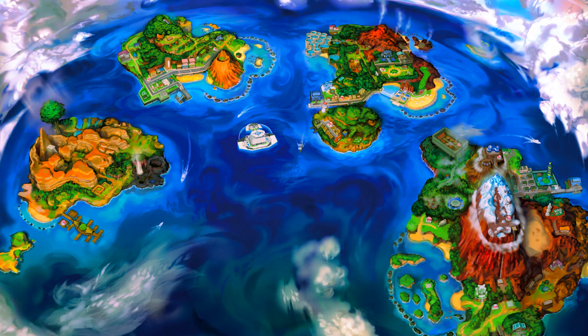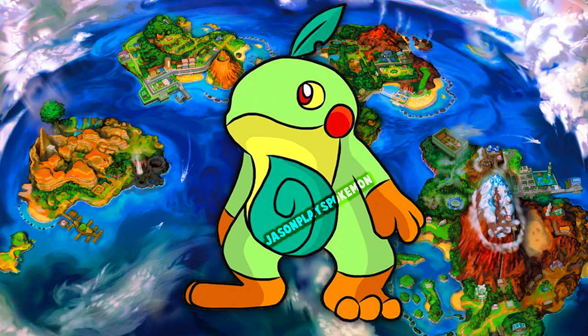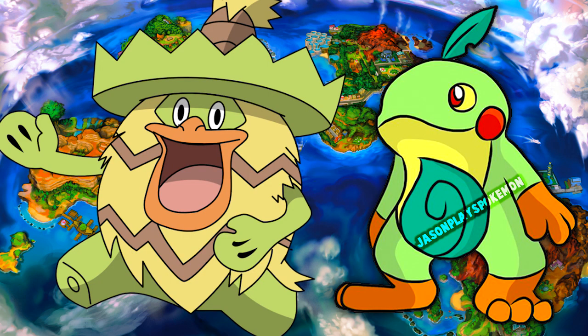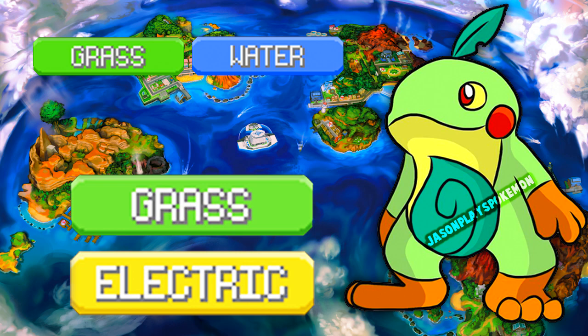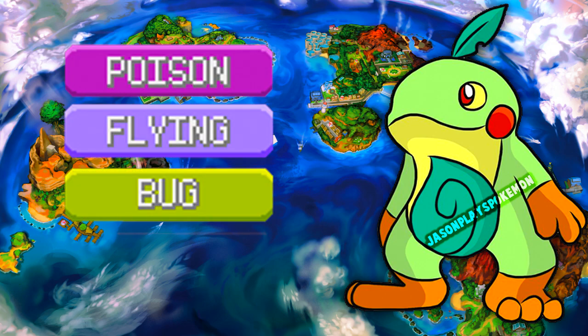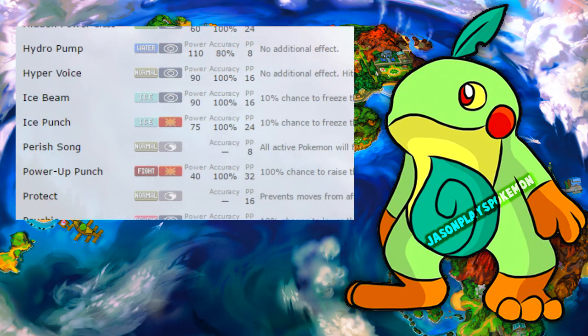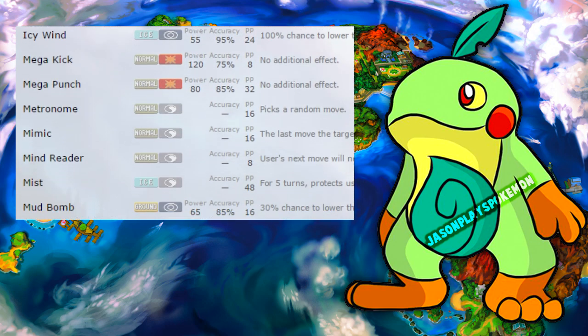Coming in at our number four spot today, we've got ourselves Politoed. In my opinion, Politoed would be an awesome candidate to become a Water/Grass type. If I remember correctly, we haven't had that dual typing since Ludicolo and his whole evolution line. The reason why I think this works is that it would be completely resistant to Grass attacks, and it also resists Electric attacks assuming Grass becomes its main typing. It's also got a resistance to Fire because it retains its Water typing as secondary. That would mean it's only weak to three types — Flying, Poison, and Bug — giving Politoed great type coverage, especially since it already has a bunch of non-STAB moves.